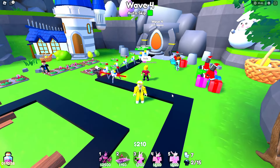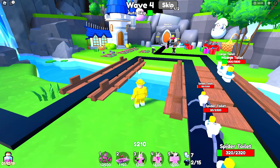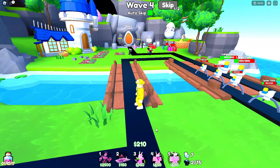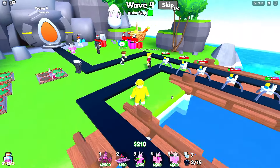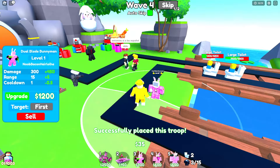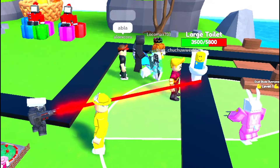Everybody has to spawn in their best units because we got some toilets moving quickly. A Spider Train and Spider Toilets are coming at our base. I need to quickly get to Wave 5 so I can spawn in the Dual Blade Bunny Man. There are 4 players but everyone's so dumb. Dual Blade Bunny Man, let's go — take down the large toilets for me, please. Thank you very much.